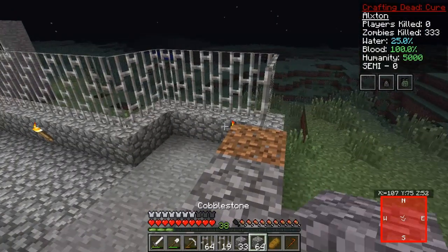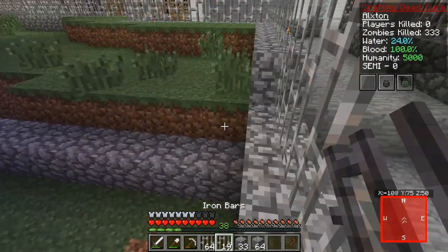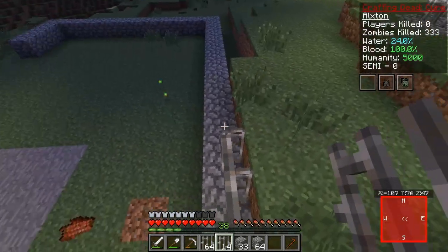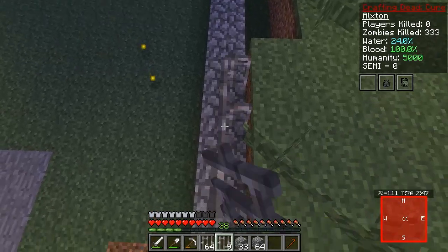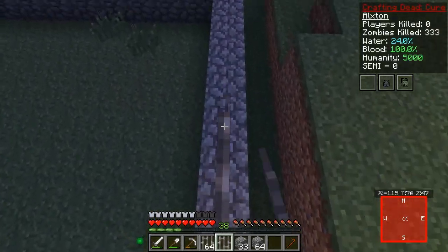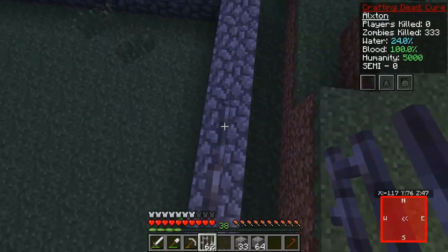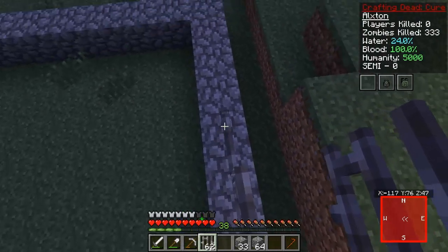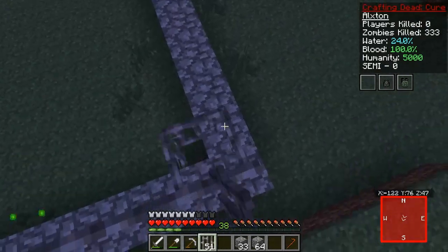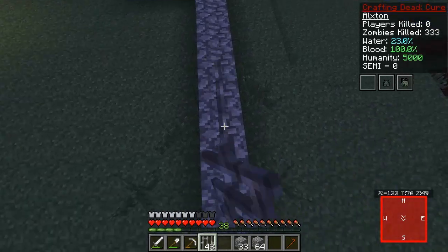So we're going to go off onto the side and start placing some of this wire here - some iron bars. I need to go two bars high and then we're going to have to go in the back eventually and lower the dirt so they can't get up here. I don't know how much iron this is going to take, but it looks like it's going to take a lot. We might have to go and get some more iron from these buildings and make ourselves some iron bars because these are keeping us safe from any dangers right now.